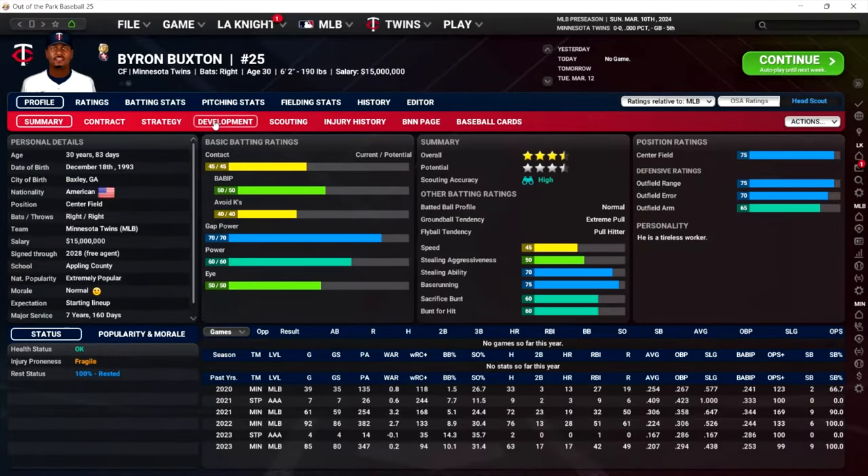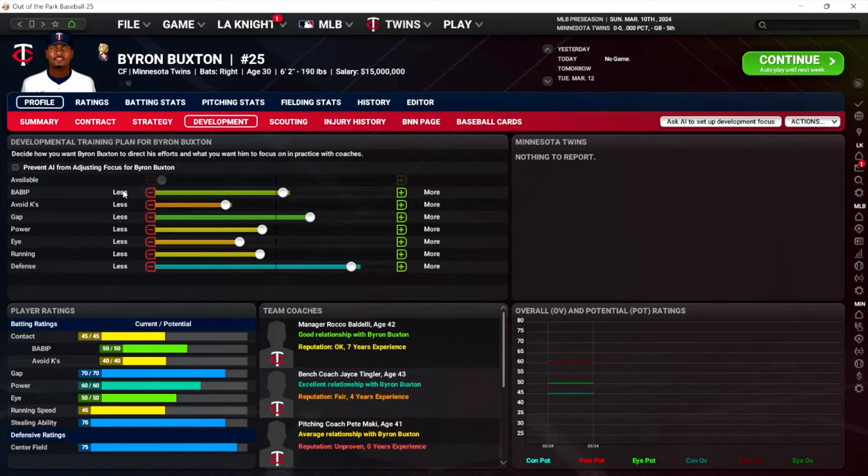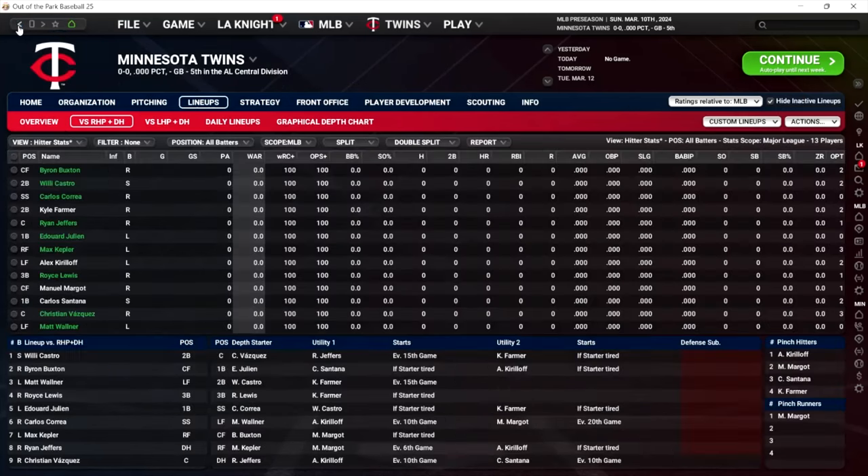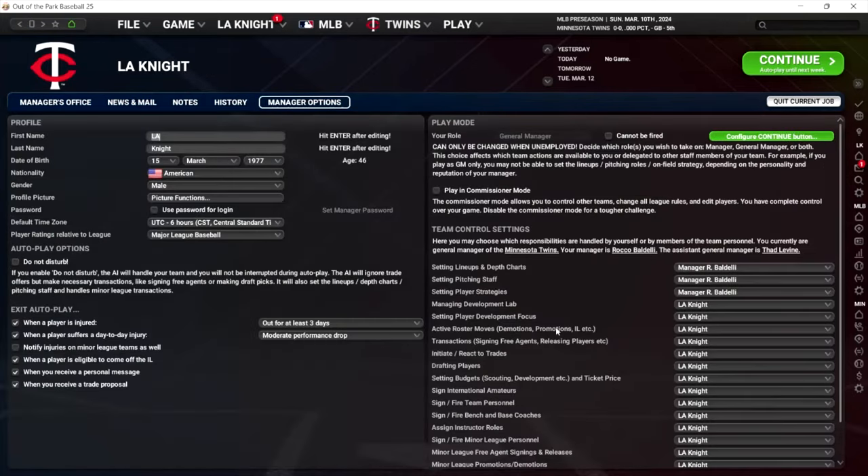Say we have Byron Buxton here and you have a development tab — this is new this year. You can control where you want him to focus his time and practice with coaches. As a new player, do not pay any attention to this; it's too much detail to worry about when you're learning the game or learning baseball roster rules. As an advanced player, I could go either way. The game's only been out about a week at the time I'm recording this. I'll probably end up doing it for certain players — maybe top prospects or a guy with high stuff and movement but low control. But for the most part, don't worry about player development focus.